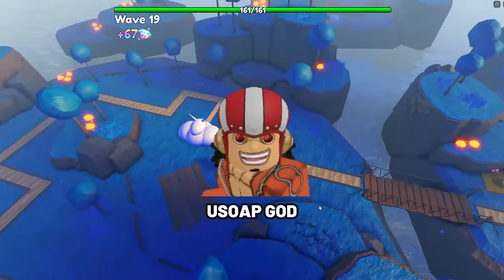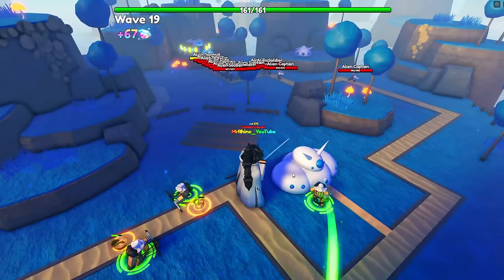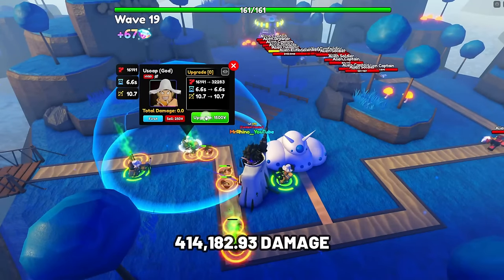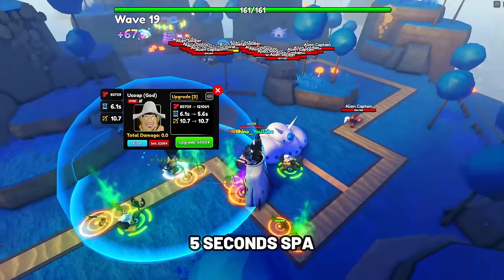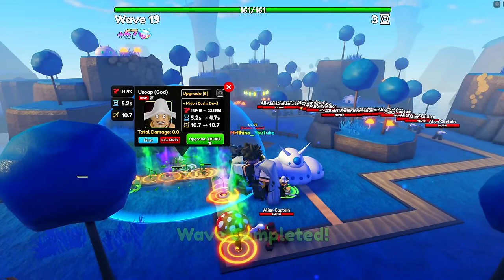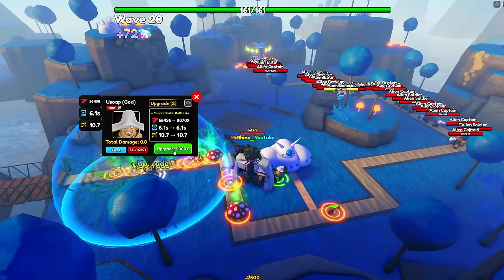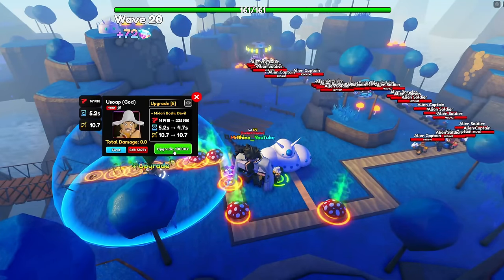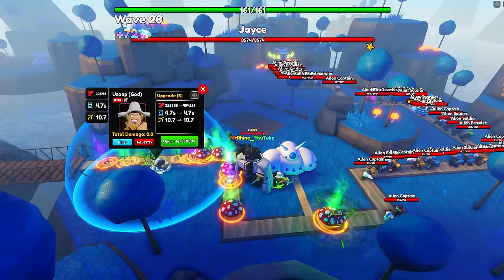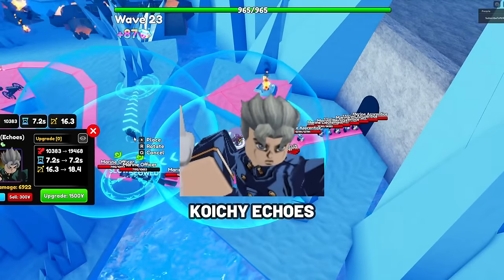Next unit is Usop God. Usop is the best boss killer in Update 18 — he is a hybrid on placement, attacking both air and ground enemies. At max upgrade, he has 114,182.93 damage with a SPI of 5 seconds, making his DPS 82,836.59, which is the highest DPS unit in the game currently. Usop God is extremely overpowered for Infinity Castle and can carry you through early waves on any map. Attack types: True Damage and Air, meaning he ignores resistance.